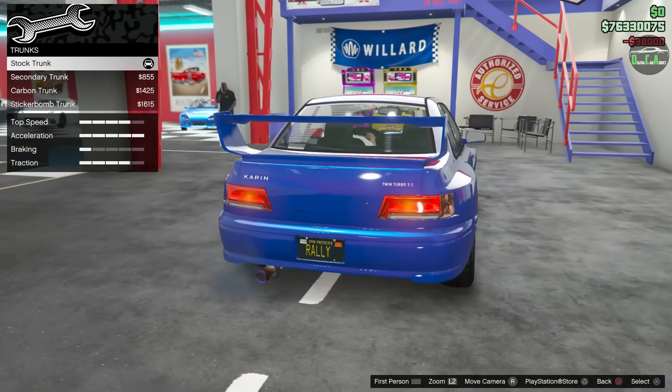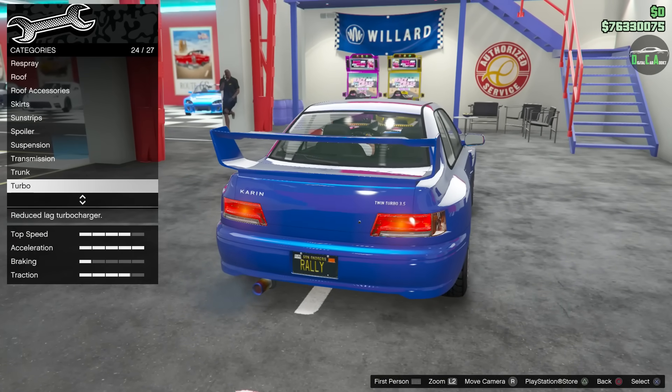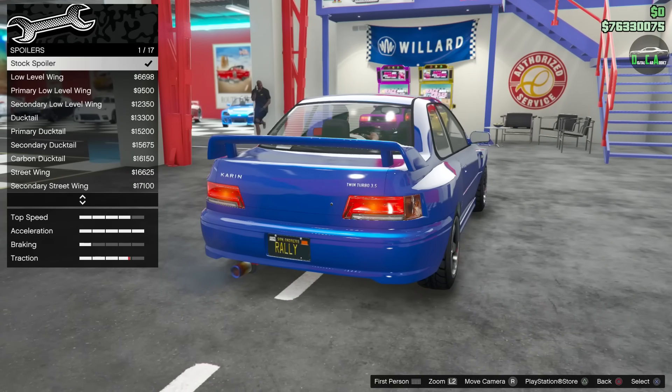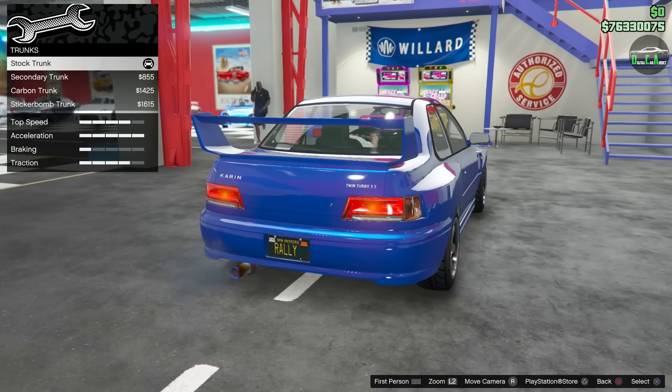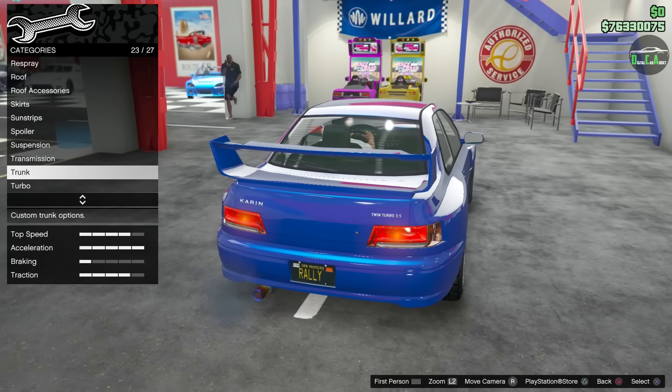Transmission. Trunk — also copied over from the Sultan Classic. The traction benefit was the spoiler, which is good. Sometimes Rockstar will make a trunk option the traction benefit instead of a spoiler, but on this one they actually did it right.